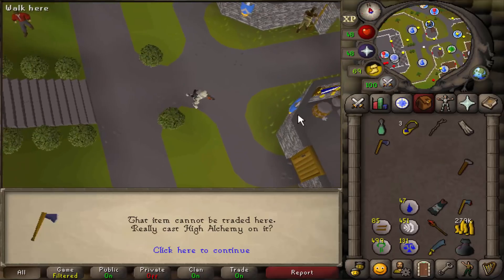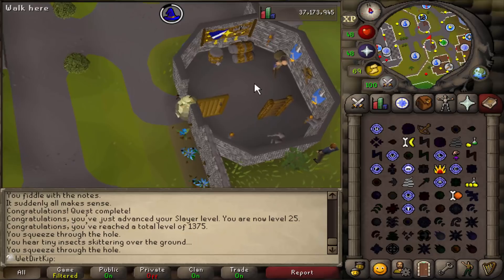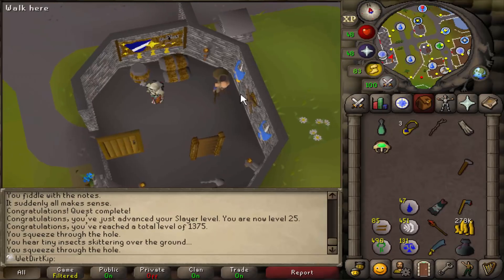My weapon of choice for training range is going to be the Bone Crossbow. To get the Bone Crossbow, we have to go underground to the Lumbridge Mine. And for that, we need a light source. Here's the Ultimate Iron Man method of getting a light source — and I guess any type of account could do this if you need a light source for anything.